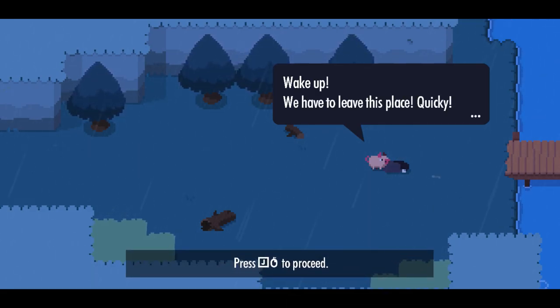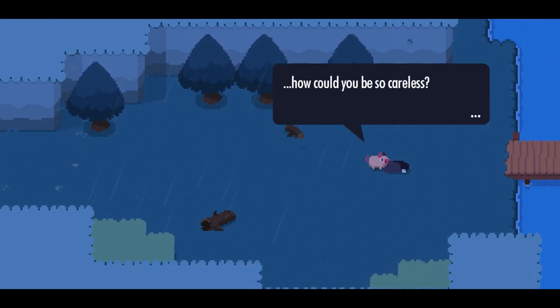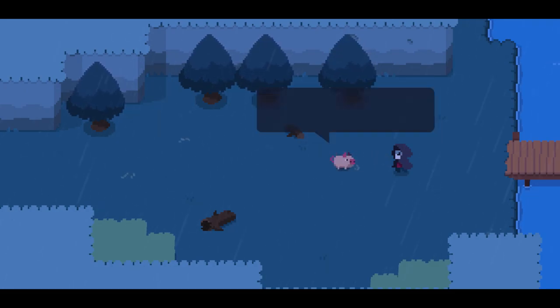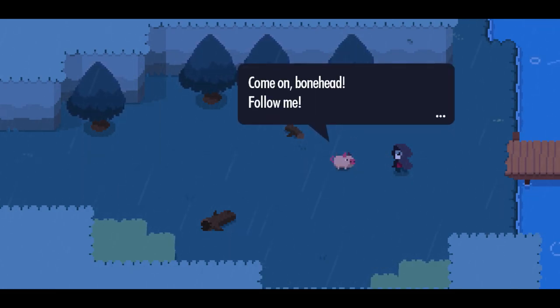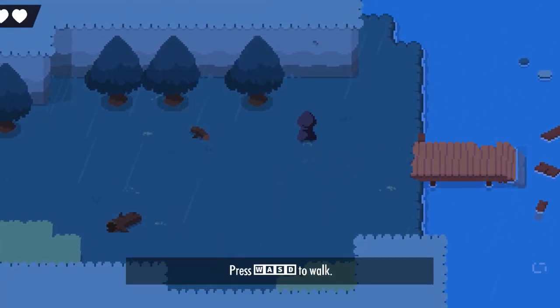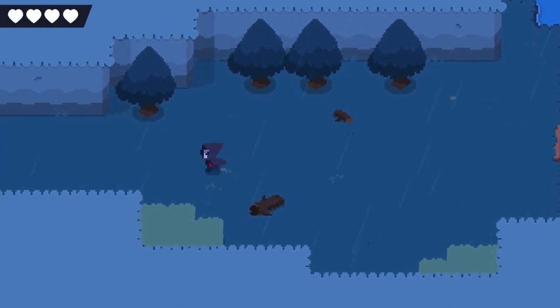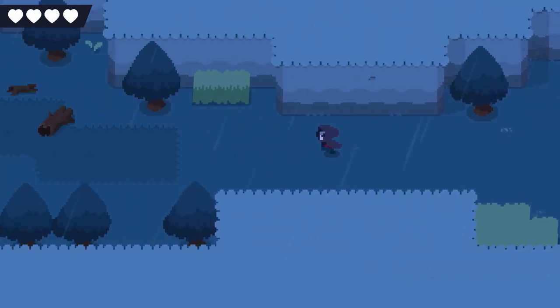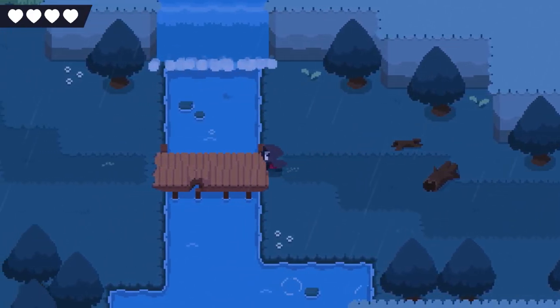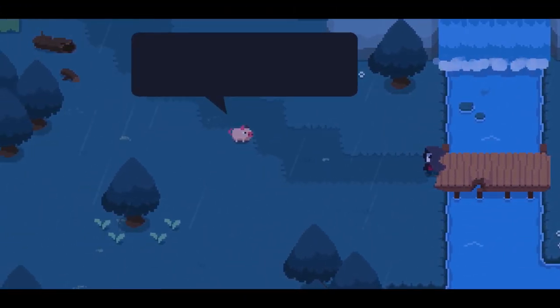The game starts with dialogue: 'Wake up! We have to leave this place! Quickly!' — press J or right-click to proceed. 'How could you be so careless? Come on, Bonehead, follow me.' Alright, let's roll. I love how everything flows so well already just in the demo itself. Just look at this lovely art style — how is this not already just amazing?